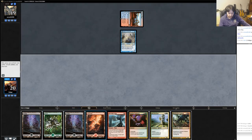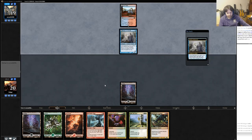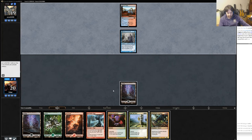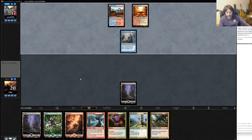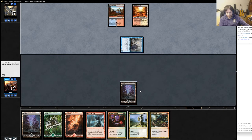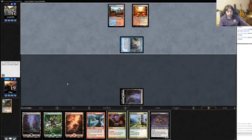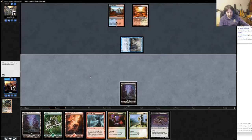Oh, that was a really good draw. I will lead on Swamp, I think. Because if for some bizarre reason he has some way to kill it, I'd rather have that. Unfortunately, I can't both cast Violent Outburst and Ricochet Trap right now. Unless I get another Mountain, that's not going to be worth very much. He goes to 17. Swings for one. No blocks. Does he have Young Pyromancer? No. Maybe he's holding up a Counterspell. Cycle for one. Entreat was pretty spicy.